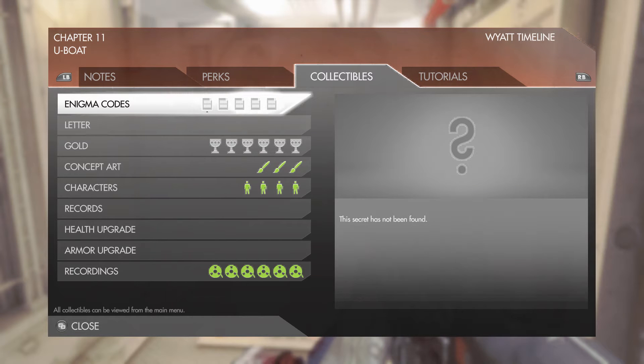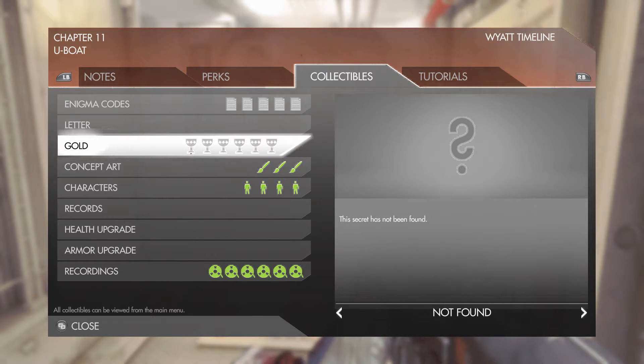Hello everybody and welcome to my Wolfenstein: The New Order Chapter 11 Collectibles Guide. In this video I will show you where to get all the Enigma Codes, Gold, and the one weapon upgrade that is in this chapter.